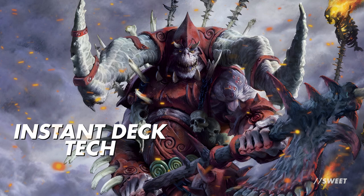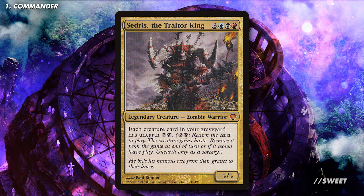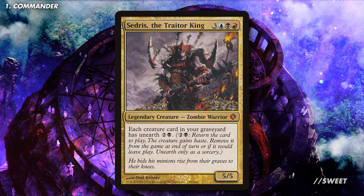In this video we're going to be looking at Cedrus the Traitor King. It is three blue black red for a five-five legendary creature — zombie warrior — with each creature card in your graveyard having unearthed for two and a black. This means you return the creature from your graveyard to the battlefield and it gains haste. You exile it at the beginning of the next end step or if it leaves the battlefield, and you can only activate this ability as a sorcery.